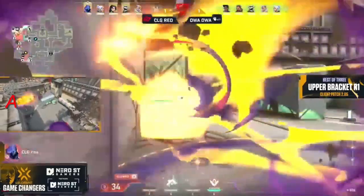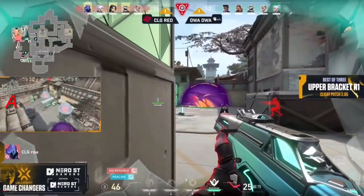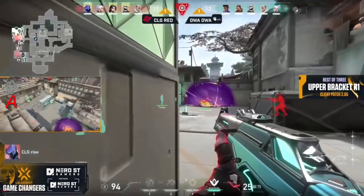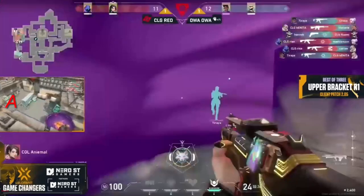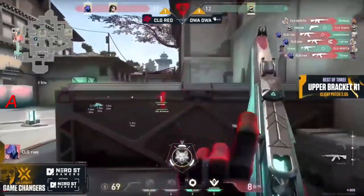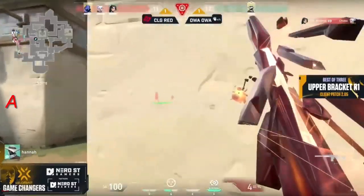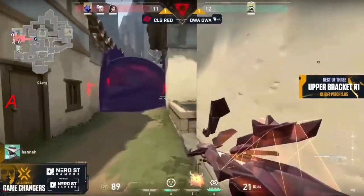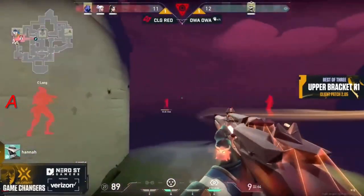They're playing a little bit more close into the site. That's a huge after-shot that damages Rise down to 37 HP — she does get the heal. The flashes are coming out as well, and she does have support from players in the front of the site. She's trying to bait them out and she baits them perfectly for these kills. That's a two versus one — can we get the clutch? She's coming in from the long side with a res to come out as well.